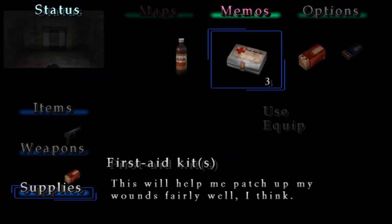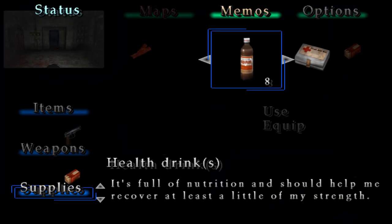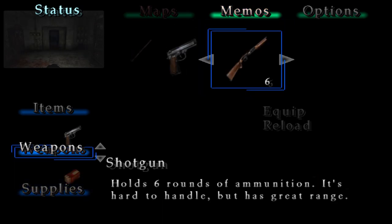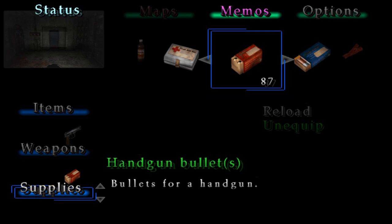As long as you have — I would say — 4 health drinks and 2 first aid kits, then you're good. I have 8 and 3, so you should be fine. For ammo, you should have at least 50 handgun bullets, I would say.